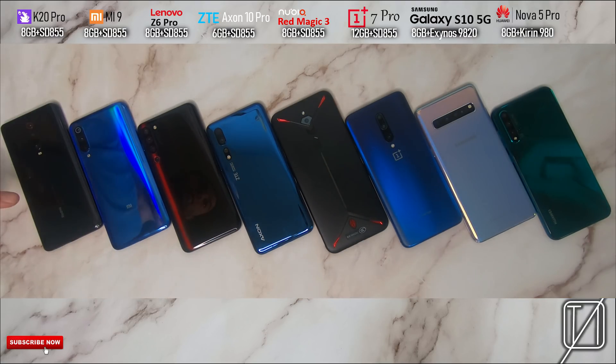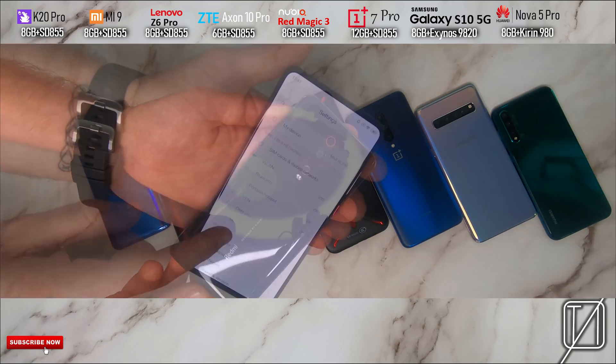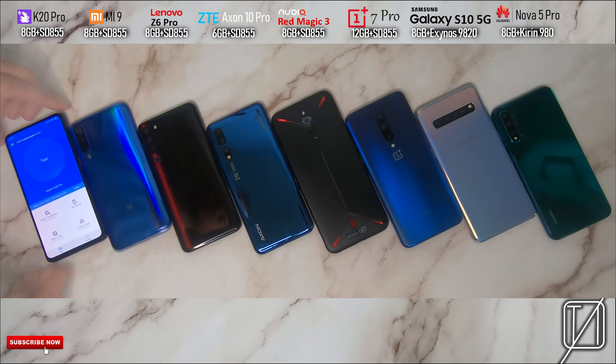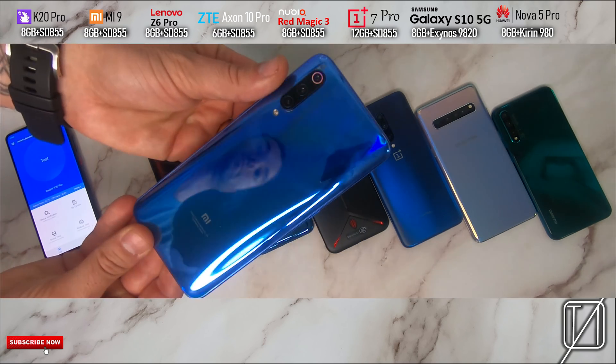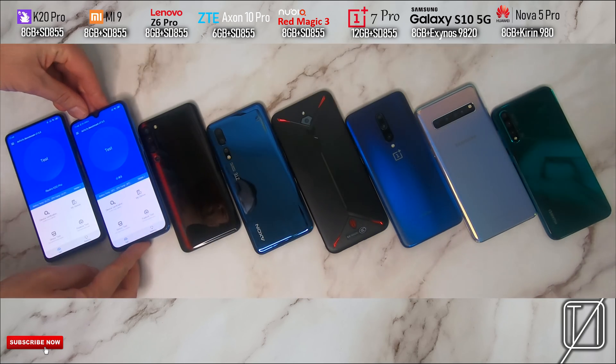Today it's about the latest tech. I have eight monstrous phones over here. The first being the Redmi K20 Pro with 8 gigs of RAM and a Snapdragon 855 processing chip — there are no modes for optimization here, so we're going to jump straight into AnTuTu. Then we have the Mi 9 with the same specs: 855 chipset and 8 gigs of RAM, and this also has no performance mode.